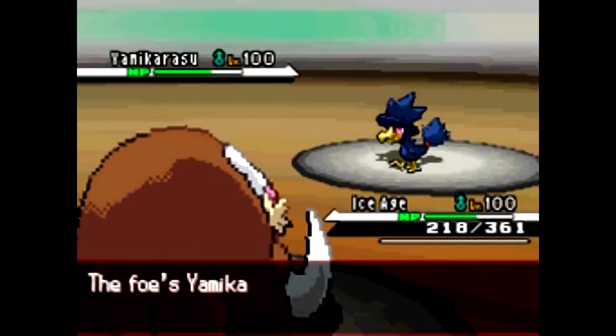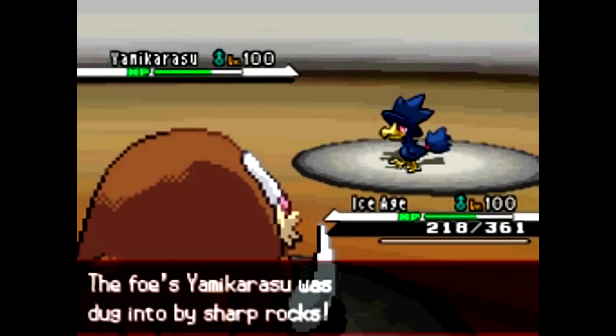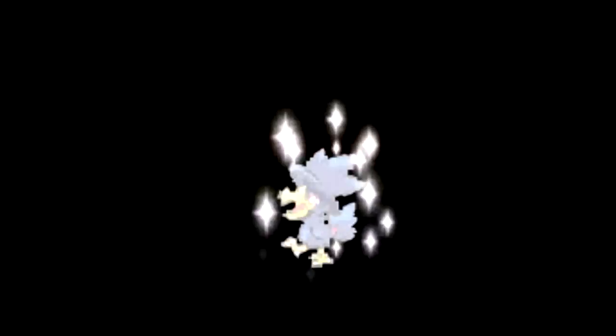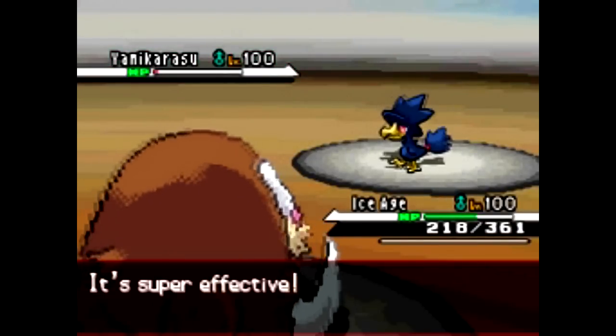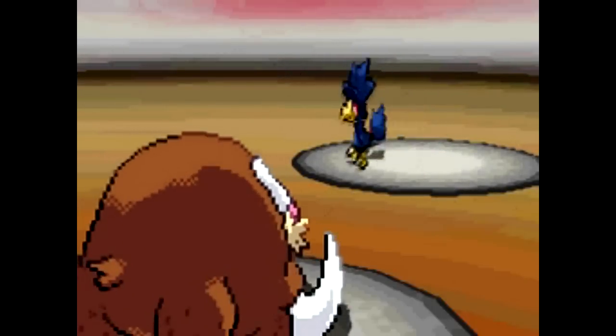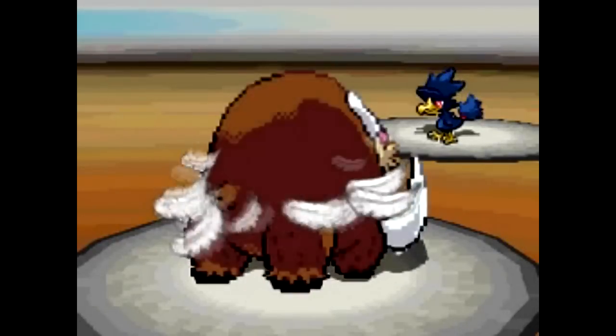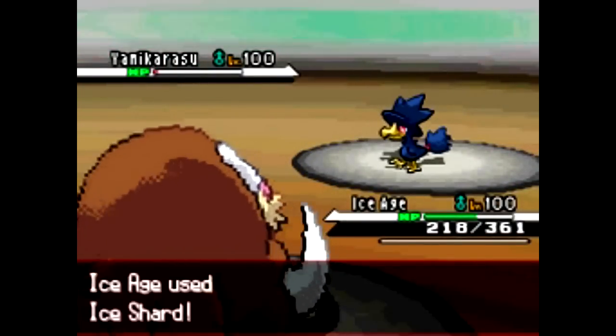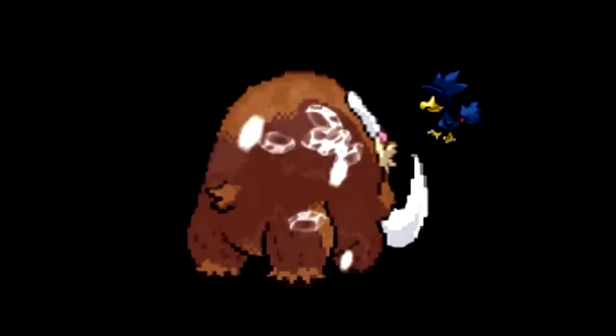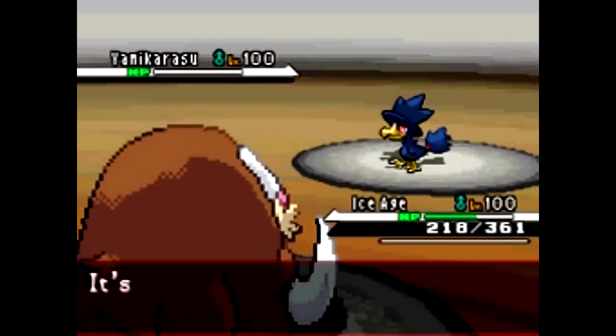He's going to go back to his annoying Murkrow. So I'm just going to go for the Ice Shard because I'm predicting a Feather Dance or something, and it nearly takes this thing out — I was standing there like, what? He's going to Feather Dance me for the third time on this Mammoth line, so I'm just going to Ice Shard to get this thing out of my way.